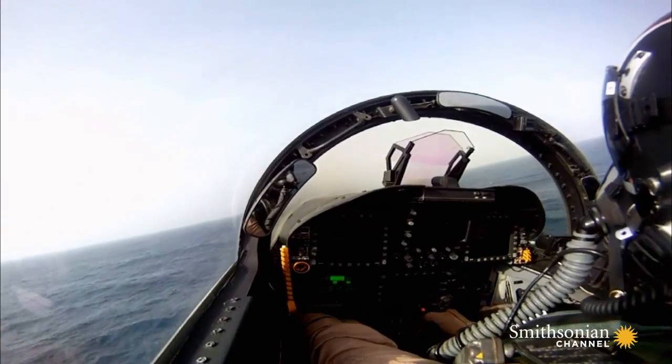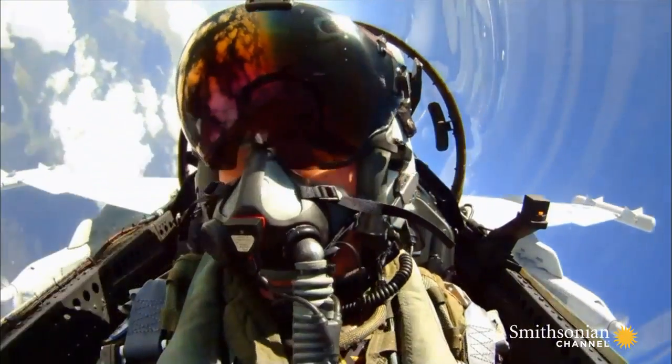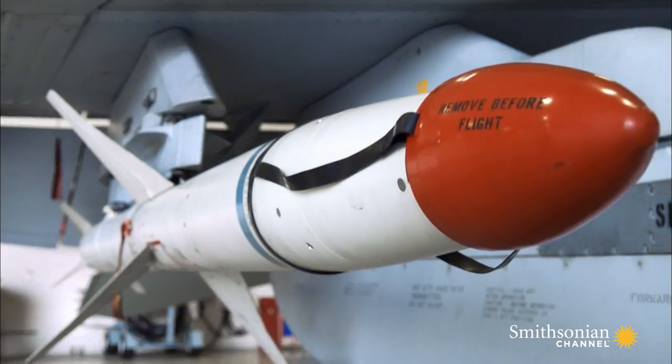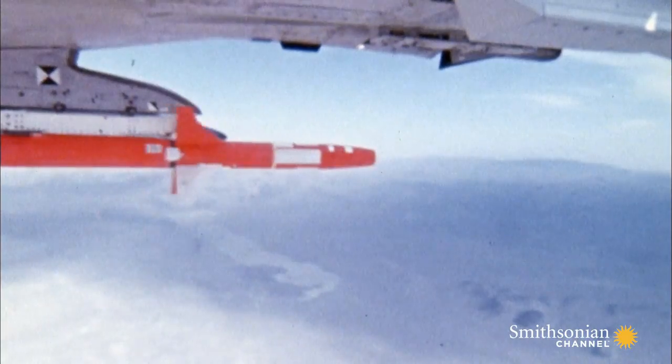The Growler doesn't just jam the enemy — it can inflict physical damage too. Our primary mission is jamming; however, our secondary mission involves using the HARM, as you see here on the wing. HARM stands for high-speed anti-radiation missile. It's specifically designed to home in on surface-to-air radar's electronic signals, zeroing in on where the enemy radar is and destroying it.